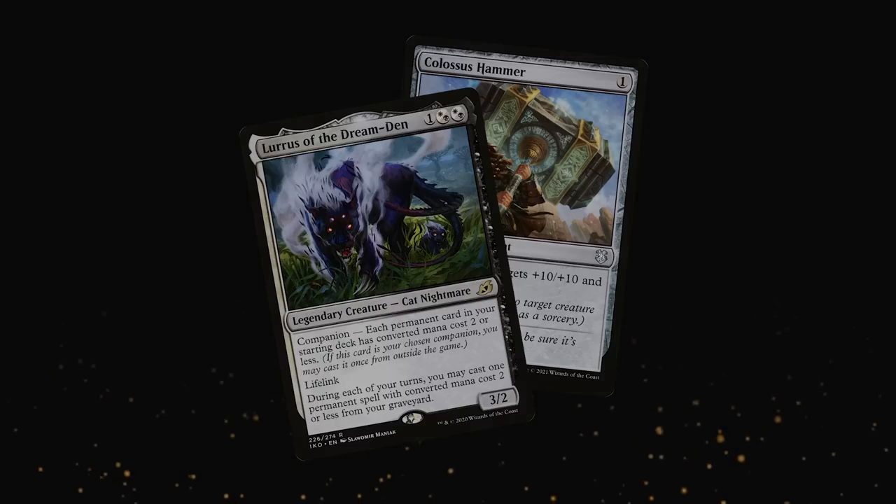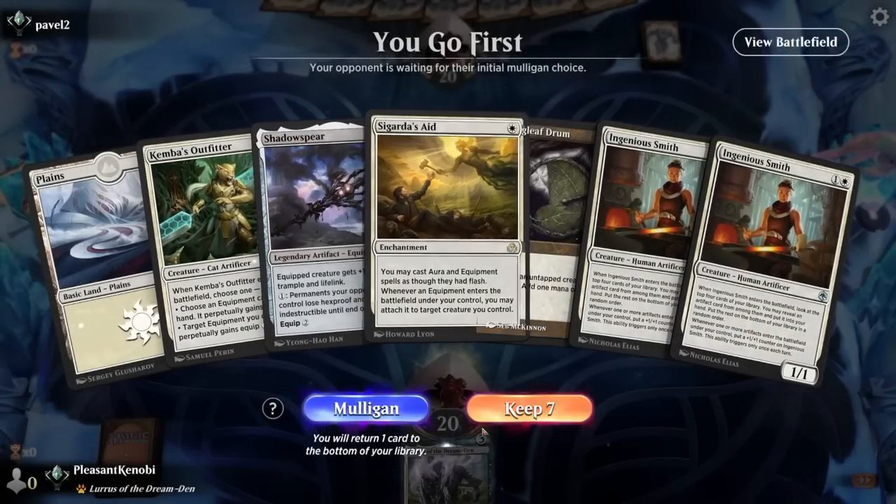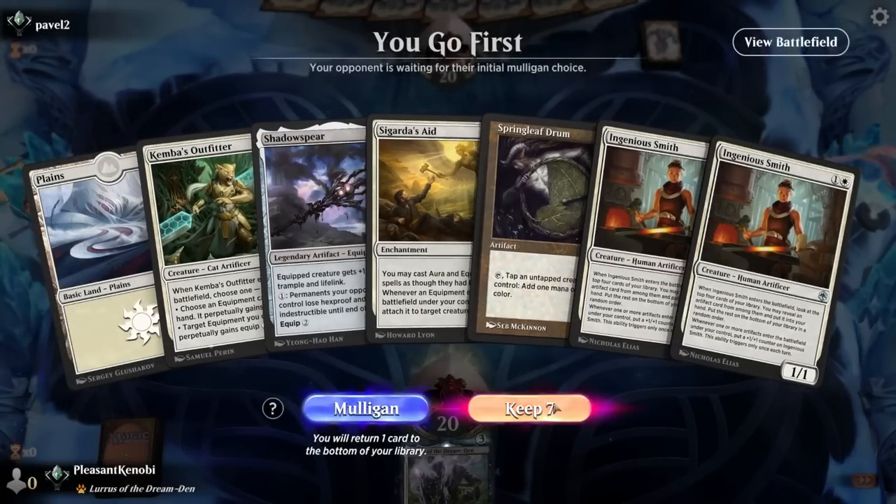With that out of the way, let's play some Magic. This avatar is quite popular. We've got a one-lander, we do have a one-drop, and we have Sigarda's Aid and a Springleaf Drum. I'm going to keep this.